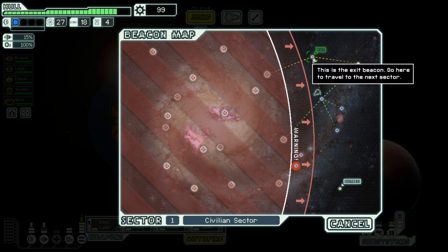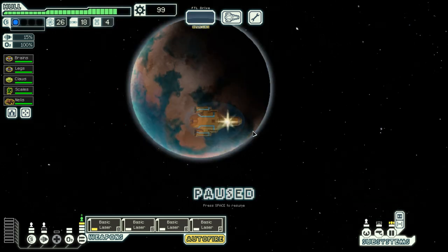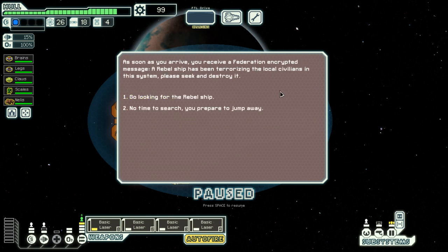I need to get to the exit right now — this is the last call for me. Let's get there and get out of here. I just realized I didn't have full power in my engines. I arrived at the long-range beacon, and when the FTL drive is charged I can jump to the next sector. As soon as I arrive, I receive a Federation encrypted message — a rebel ship has been terrorizing local civilians and I'm asked to seek and destroy it. Let's do that.